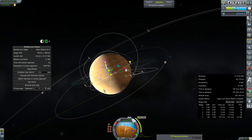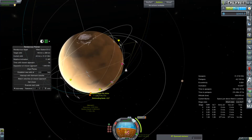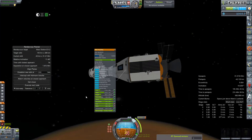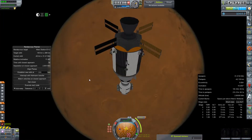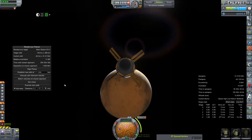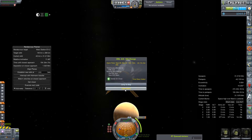Now we'll just set up our maneuver node here to align our planes. I will tinker with it for a good long while, but eventually I'll come up with something we like. We'll double check some of our things, take a very pretty picture of the Artemis. It's a very wide berth at Mars and we'll come around out to our node and make our plane change maneuver.